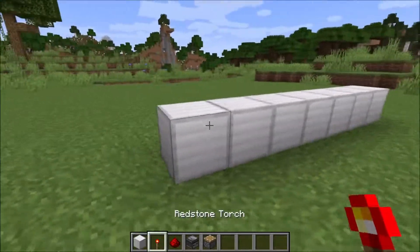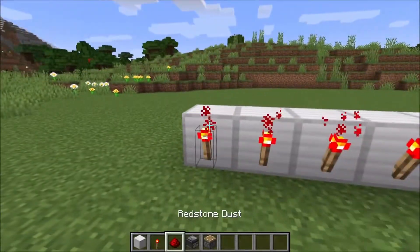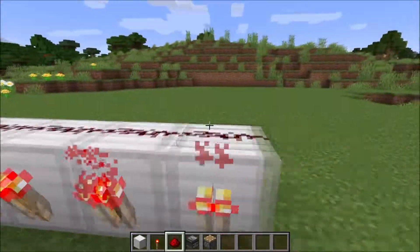On one side we place torches: one, two, three, four, five, six, seven. And on top of it redstone like this.